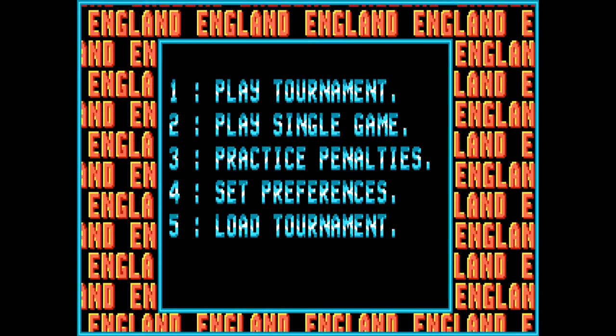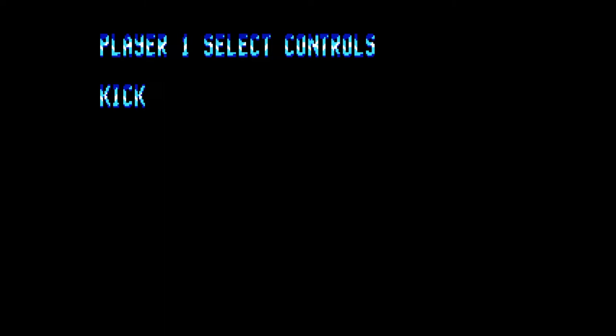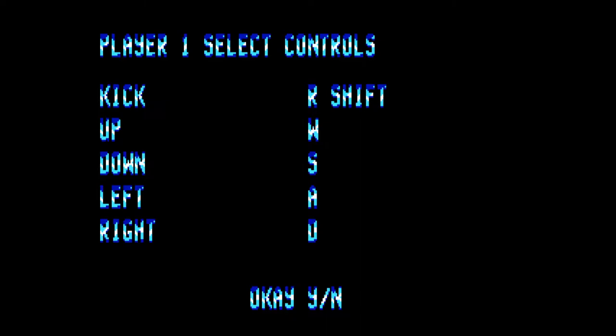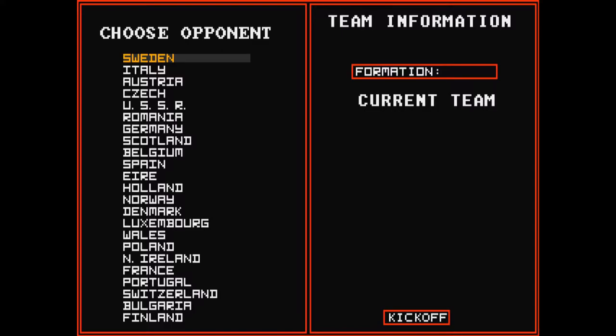So at the third time of asking, we are back at the main menu. That's because I had previously set some key bindings and the game had forgotten them. So let's quickly set preferences and go to 7 to define controls, player 1 keyboard. Define keys: kick is Shift, and movement is W, S, A, D. Unfortunately you have to set the controls for player 2 as well. But for some reason it didn't appear to save it — I don't know why. But that means we can finally play a single game.